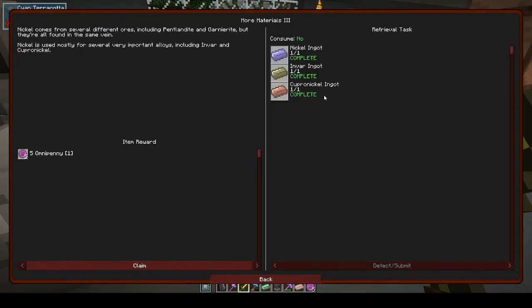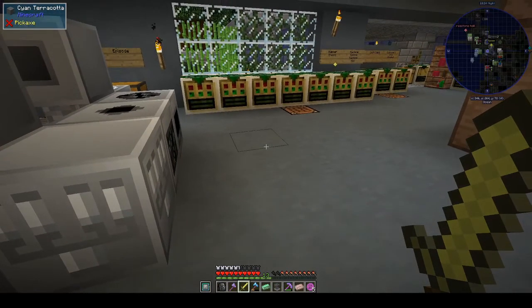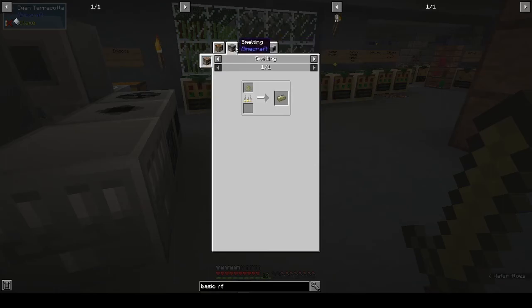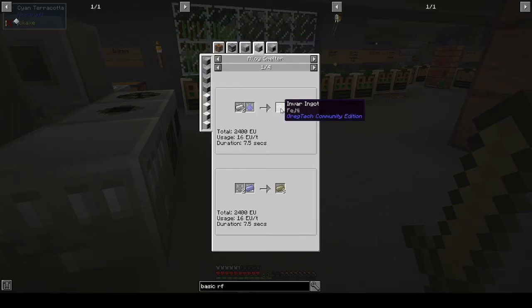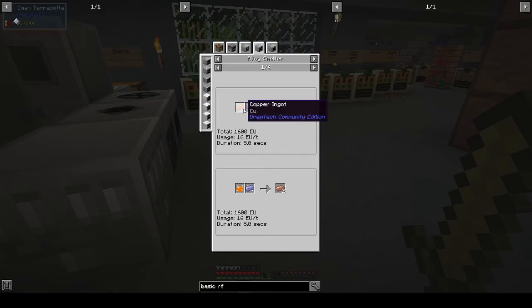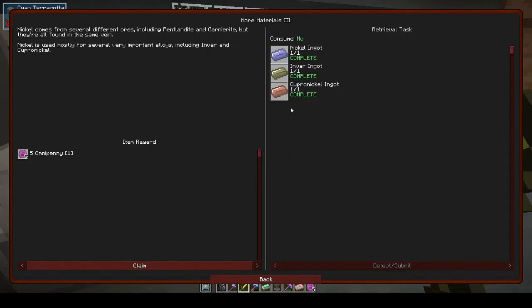We have nickel, invar, and cupronickel. Invar is alloy smelter nickel dust and iron. Cupronickel is nickel and copper. For some reason we already have all of them, so let's claim our omnipennies.